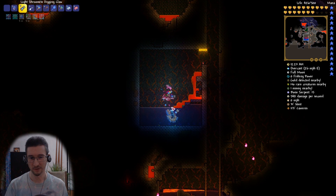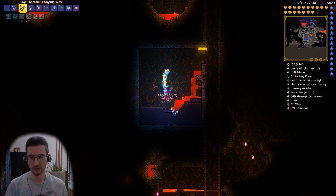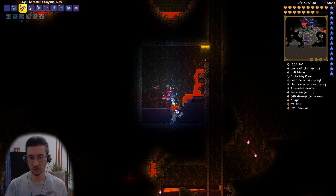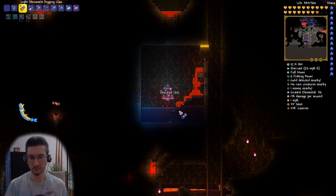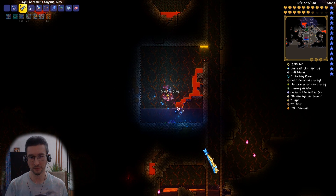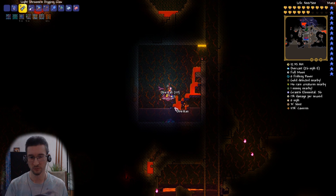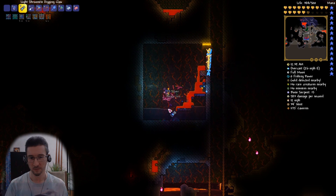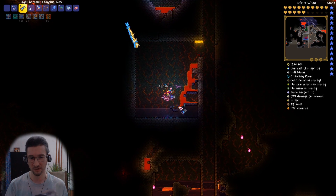That way you can lower the lava level to the absolute minimum and then remove all the ash that surrounds it. If you make this big enough you don't have to switch around. It is still tedious if you want to get rid of all the lava in the underworld, and it's a bit messy here.